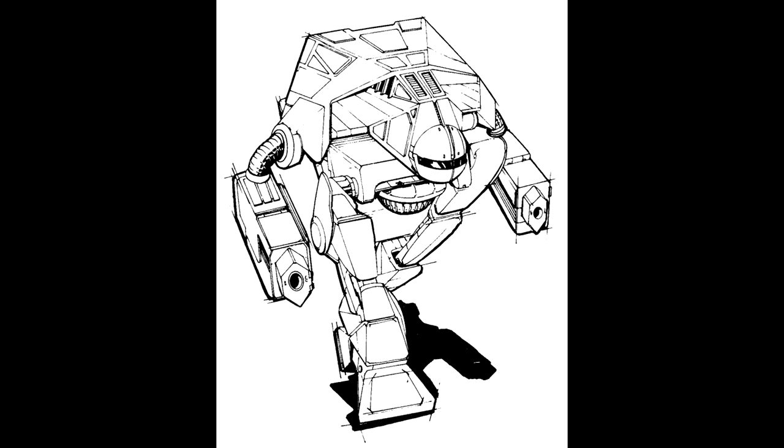Capabilities: The Pouncer is at heart an upgraded variant of the Puma, five tons more massive than its progenitor. The Pouncer permanently mounts jump jets as well as two more heat sinks than the Puma. The added jump capability makes the Pouncer a feared opponent.